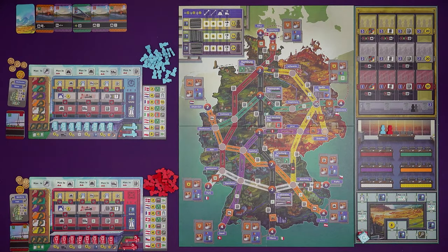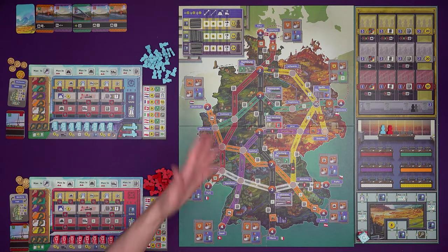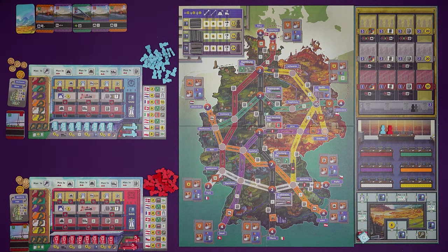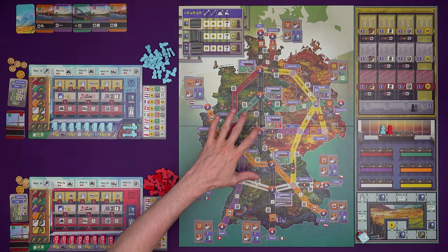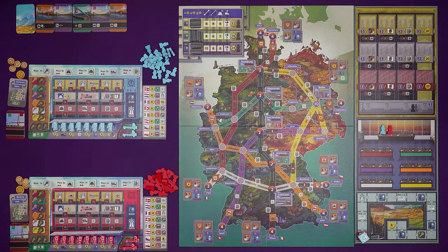Hi everyone, I'm Tom and today I'm going to be showing you how to play Autobahn, a game for 1-4 players where we play as managing directors in the German Bundesautobahn organization, responsible for developing this highway from the little sections we've got right now, spanning Germany over the few eras that we play over.